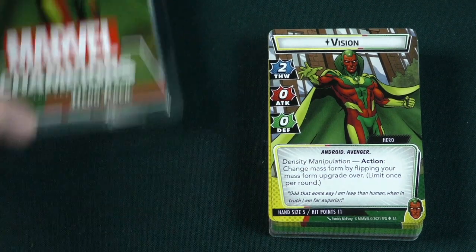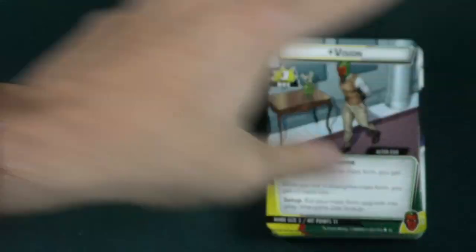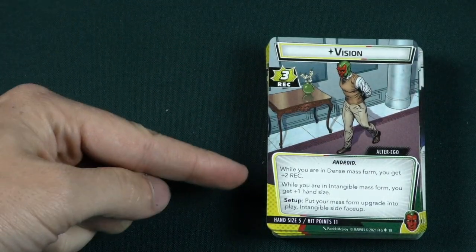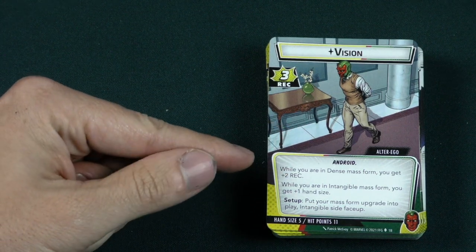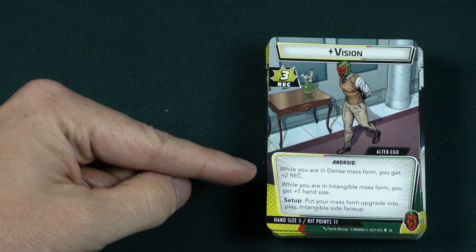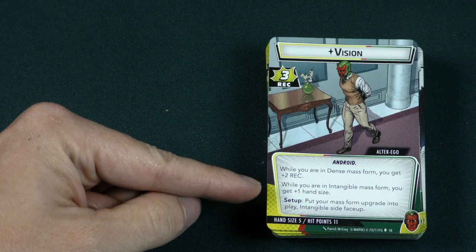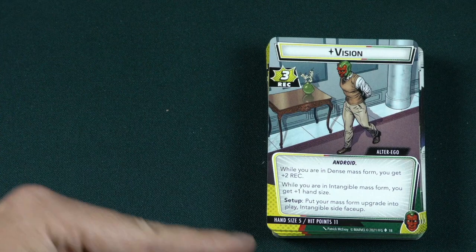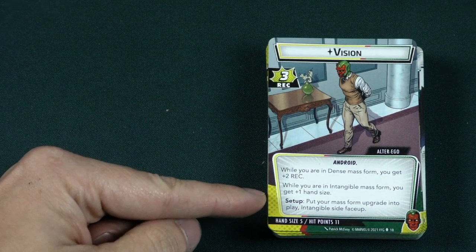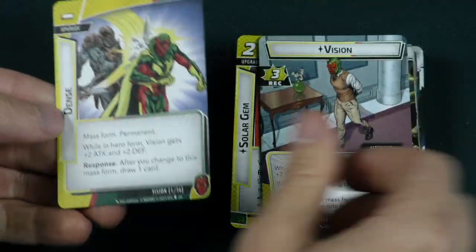Let's take a look at Vision. We start as Alter Ego Vision with 3 recovery, and he has the android trait. When you are in dense mass form, you get plus 2 recovery while on this side, and when you're in intangible form, you get plus 1 hand size. He only has a hand size of 5 and 11 hit points. Set up: put your mass form upgrade into play intangible side face up.